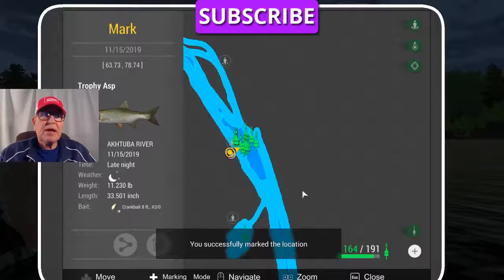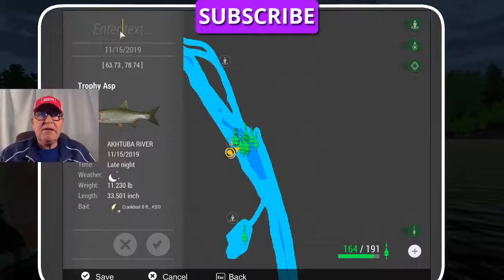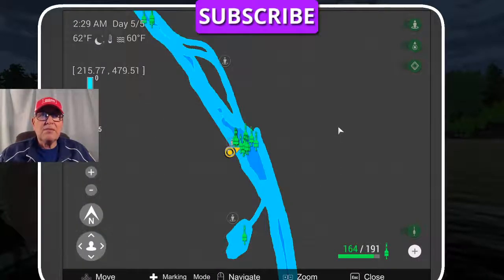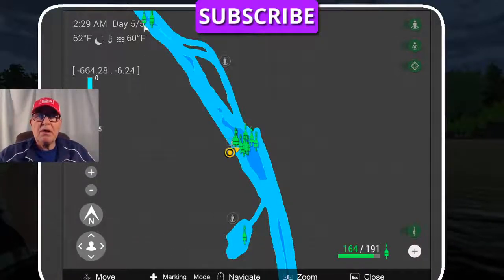You click OK, and up comes this information. Now you can go up here, highlight that, backspace, and you can put all the information on there you want — time of day, not just late evening but exact time, early morning, 2 a.m., 2:15 a.m., one speed, two speed, three speed, what you were using, how far out did you cast: 120 feet, 150 feet. Once you annotate, if you hit that check mark at the bottom, then all that information is saved.